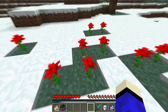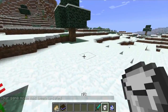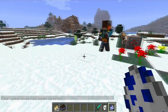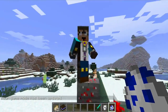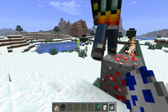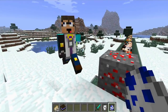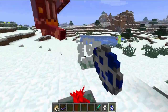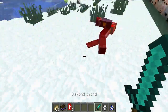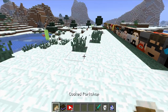We can do the mob! It's a YouTube Fan mob — a mix of all their skins. When you punch it, it burps. It walks really derpy. He drops two Youtuber Essences.